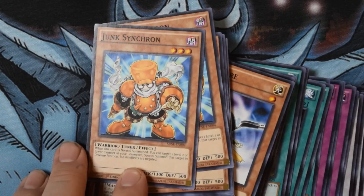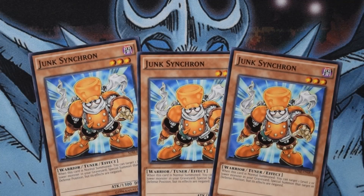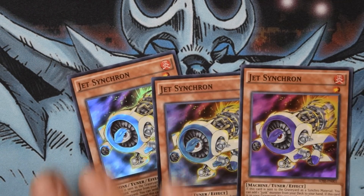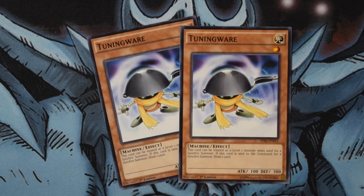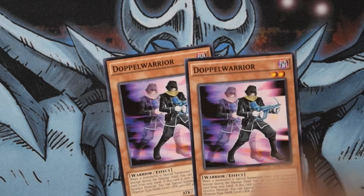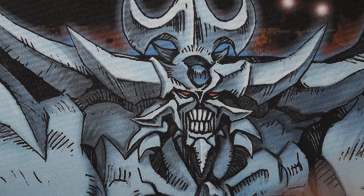I'm going to quickly run through all my card choices and explain them where needed. First up, we have three copies of Junk Synchron, three copies of Quick Draw Synchron, and three copies of Jet Synchron. I'm also playing two copies of Tuning Ware — there's not a whole lot of draw power in this deck, so Tuning Ware helps me speed through and get to my combo pieces. Also playing two copies of Doppel Warrior, two copies of Level Eater — goes great with Quick Draw.